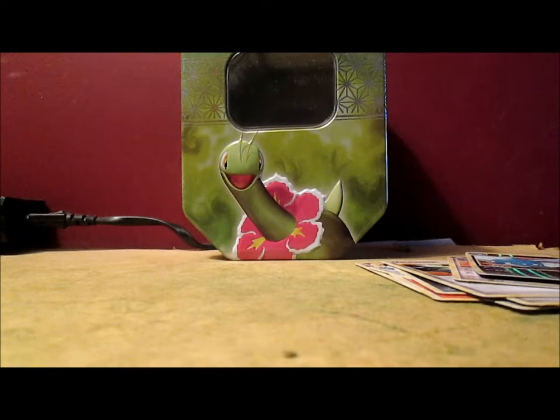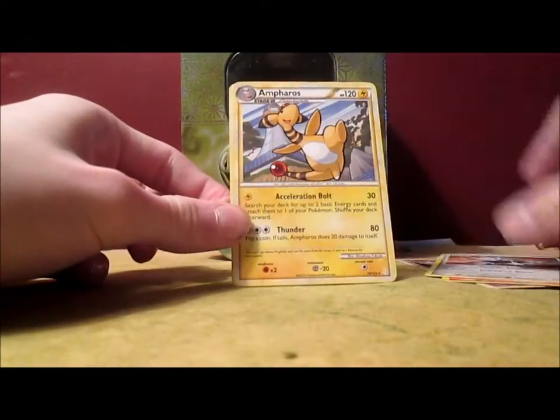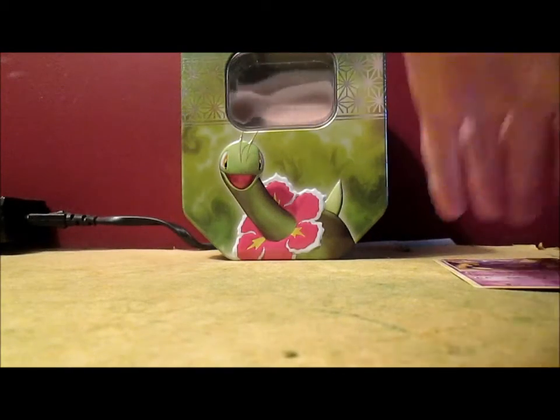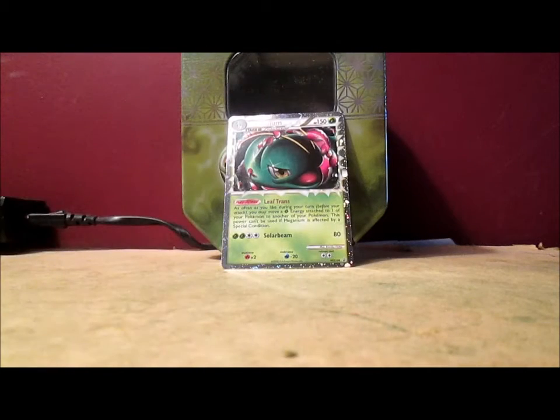I'll do a recap of the rares. No holos in this tin at all, so that's a little interesting. Magmortar, Dialga, Ampharos, and Furret — those are my non-holos. Like I said in the beginning of the video, the main reason why I got this tin was for the Meganium Prime. Thanks guys so much for watching, really do appreciate it. God bless you all. In the next video I might go out and buy one of those Black and White decks — it's like two decks in one. Rate, comment, subscribe, and I'll see you in the next video.